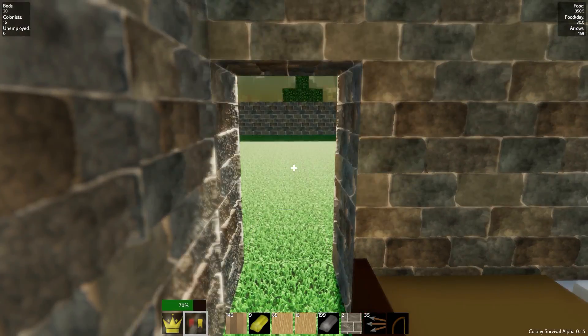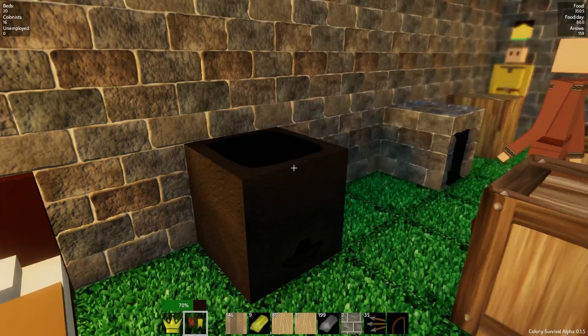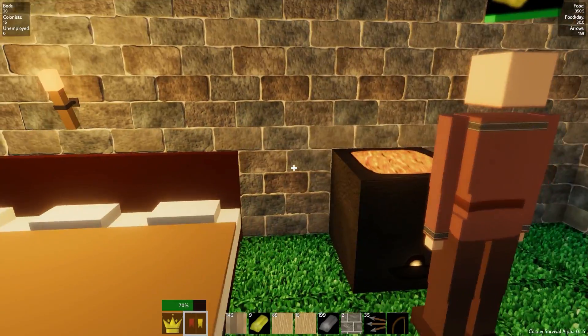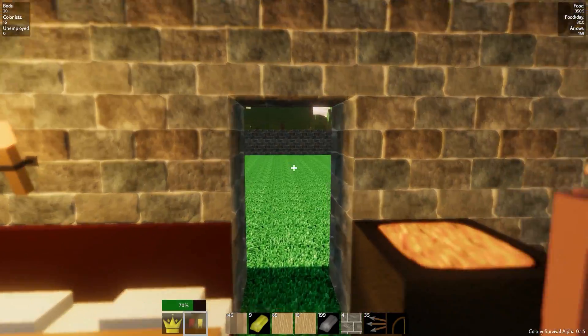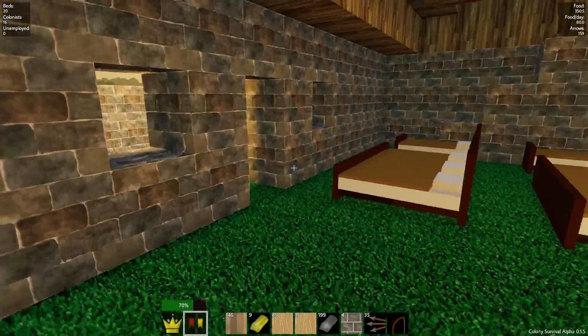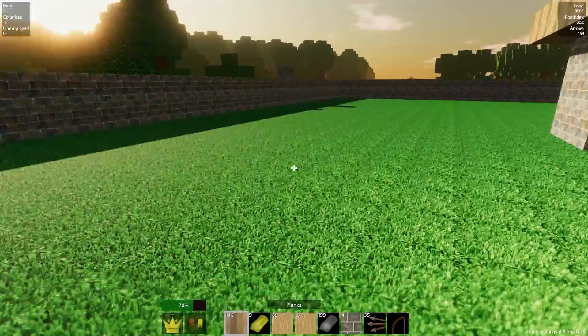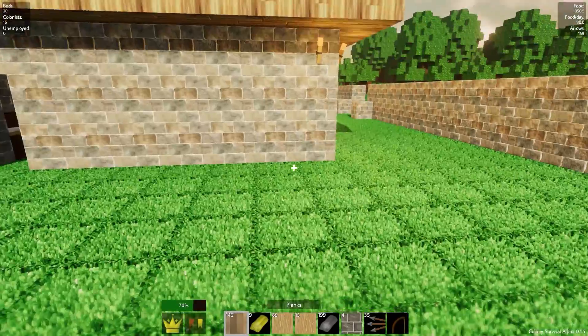Do we want a side entrance here? This is going to be sort of general quarters for all of our peasants. So with that in mind, why don't we just crack on and make a shop. I'll put it over here near the edge of the courtyard. Do I have any coins yet for our shop? It needs five gold coins - we've got two so far.